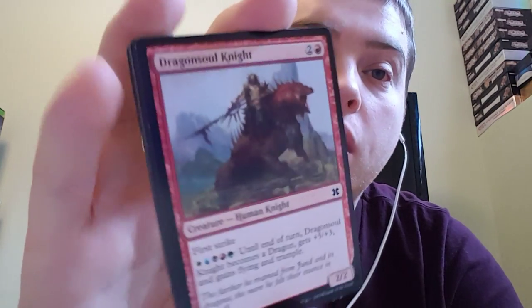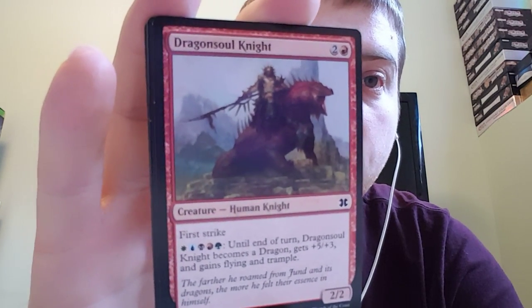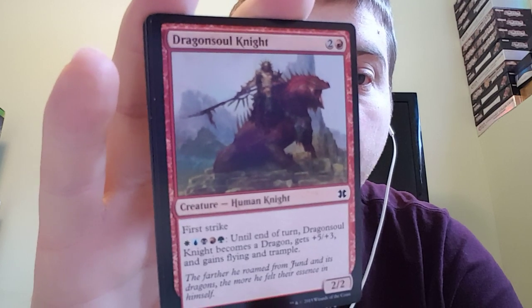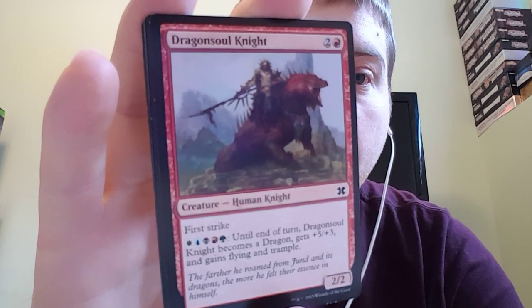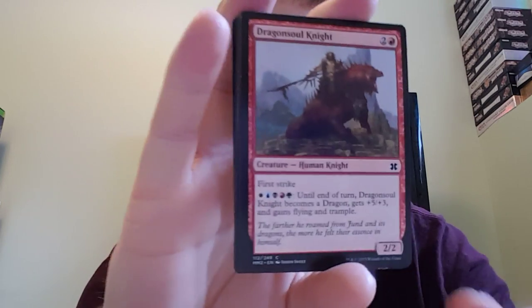Dragon Soul Knight. It's a two, two for two and a red, with first strike. And for five colors, until end of turn, it becomes a dragon — gets plus five, plus three, and gains flying and trample. "The farther he roamed from Jund and its dragons, the more he felt their essence in himself."